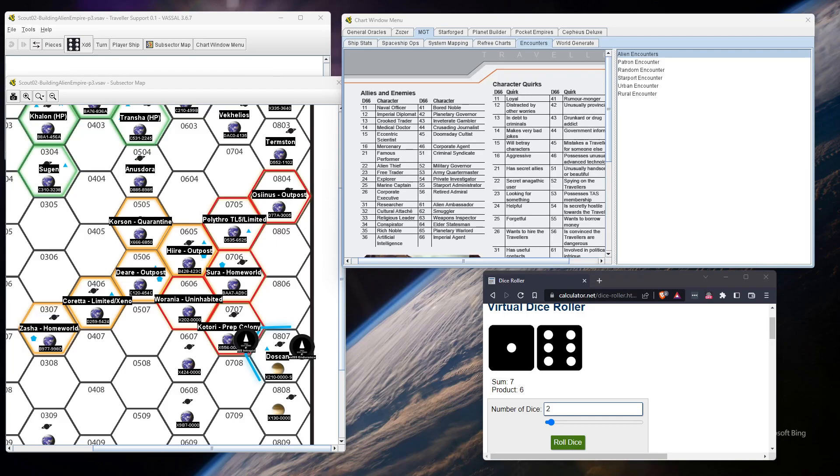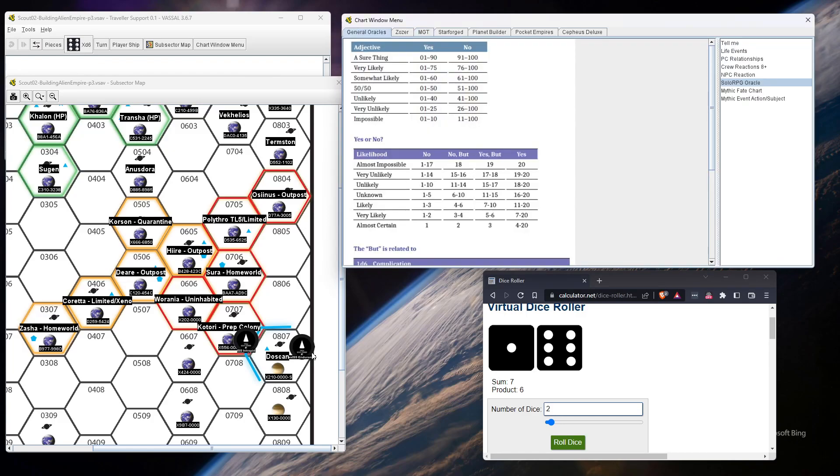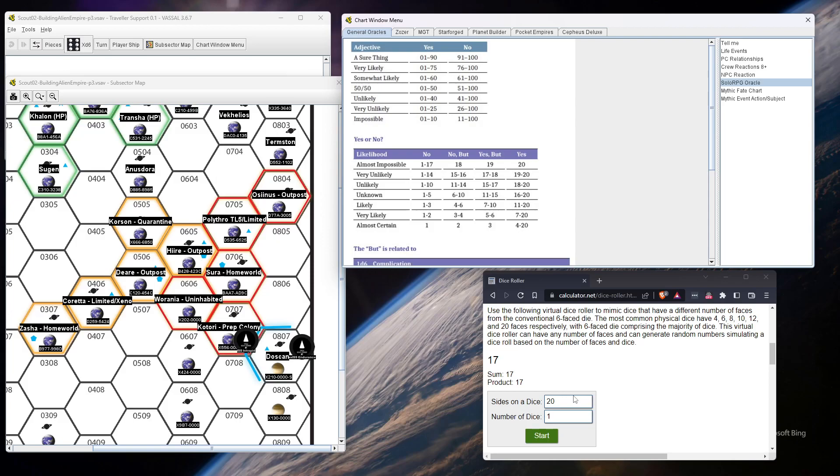The empire is somewhat religious. They're indifferent or neutral. Let's do one more roll — I don't know how much they're willing to share about the Surin Empire, since our scouts don't know anything except about this planet. I'm going to go with unlikely that they'll share more info. Rolling — nope, they do share it. Let's say they share basic info.